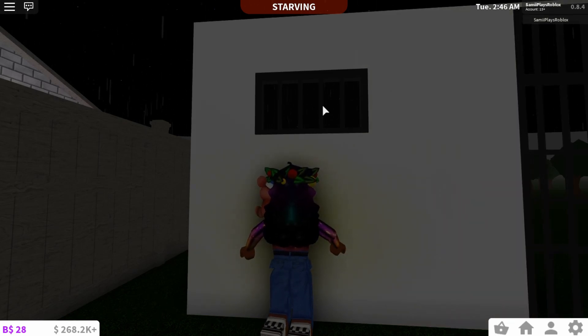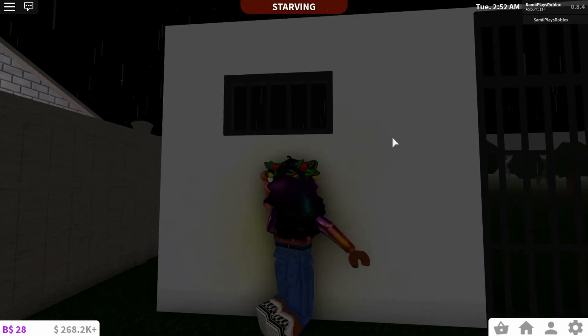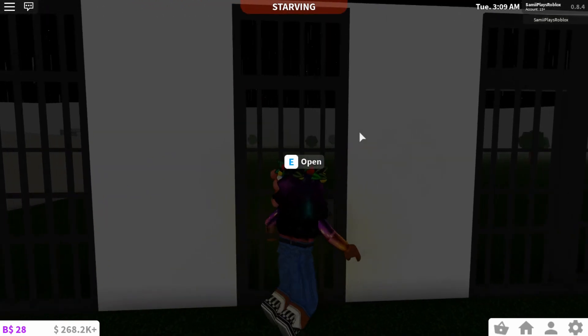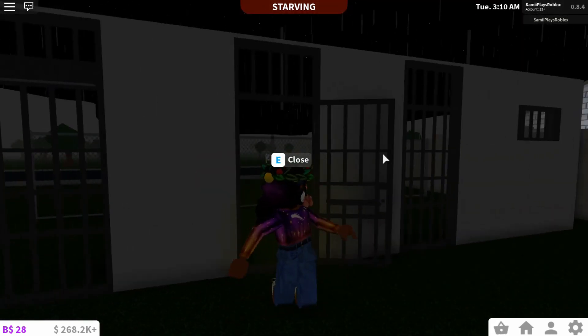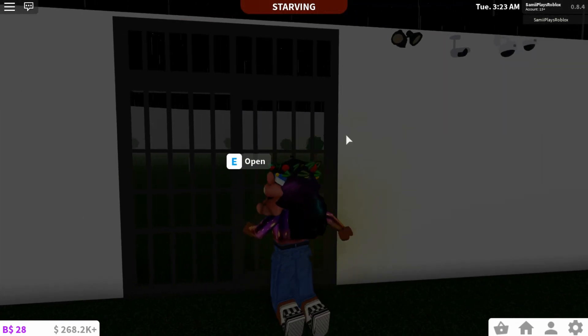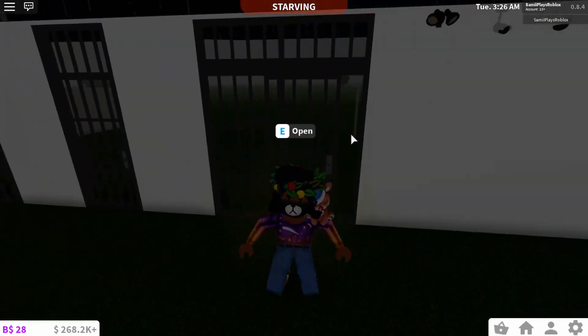Here we have the barred window — they said it's great for securing cake, but I feel like this is mainly for like a prison cell. We also have the bars over here, and then we have the barred doors, which is super super cool. And last but not least, we have the sliding door — that scared me so bad!